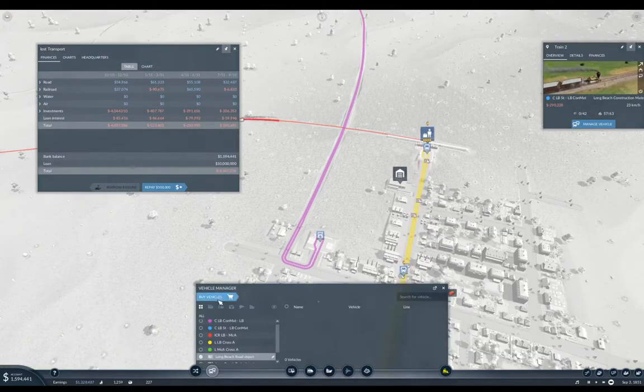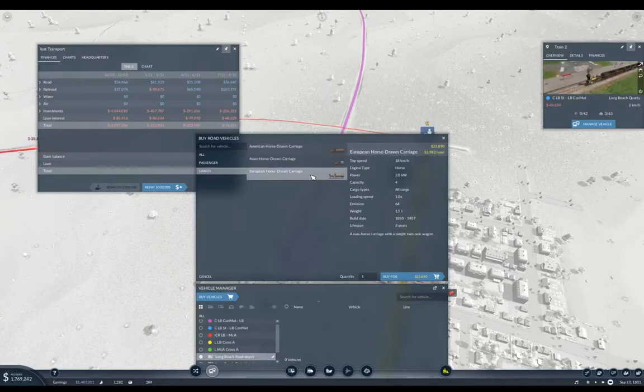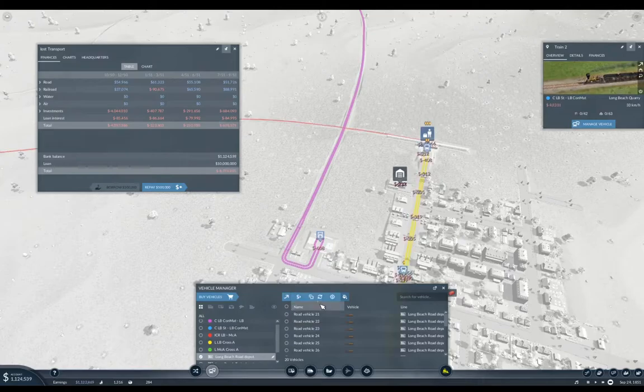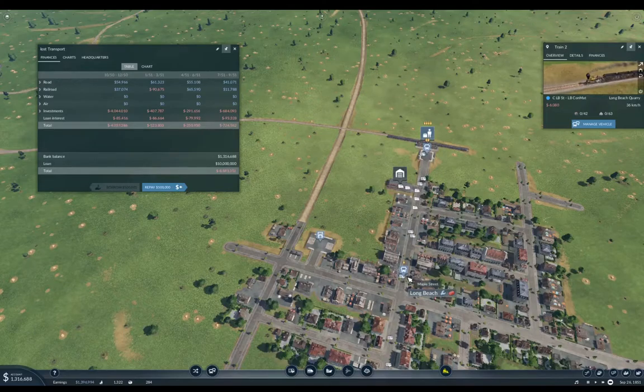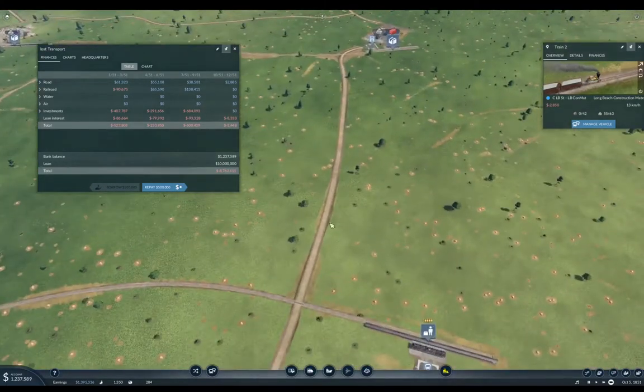Now we can use this here — buy a vehicle, cargo. Horse-drawn carriage. These are all basically equivalent. Now I think I'm going to need 20 of these, just because these things are so slow. So I'll buy those. Con that to Long Beach. Now it'll take a while for this to bed in, so if it's going to make money, it'll be a while before it does. And this is just an experiment. Realistically, I could drop a terminus train station in here and run a train line up here — and then I'd be good.